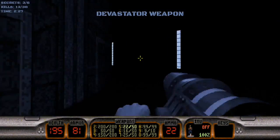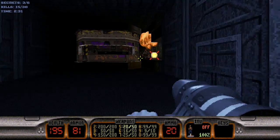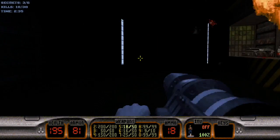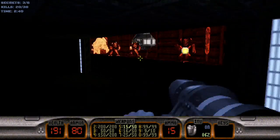Grab the Devastator and then look at all these pig cops — just keep mowing them down. Once they're taken care of, continue on. Do the same thing for the Enforcers.